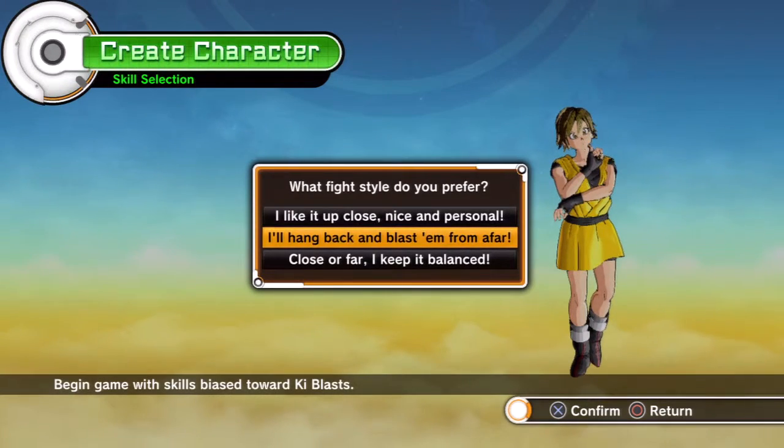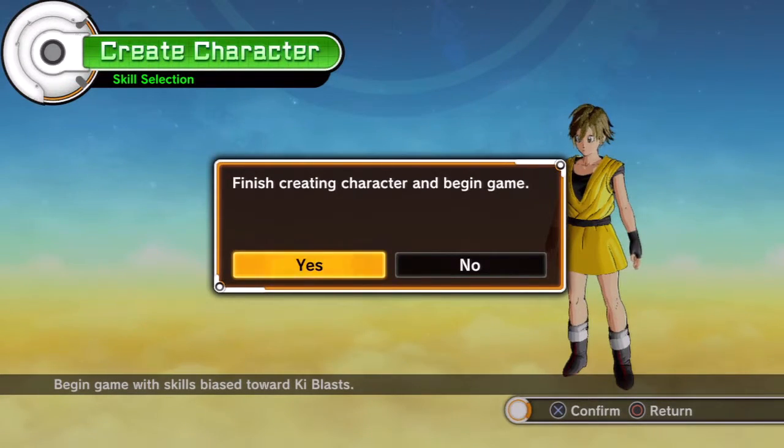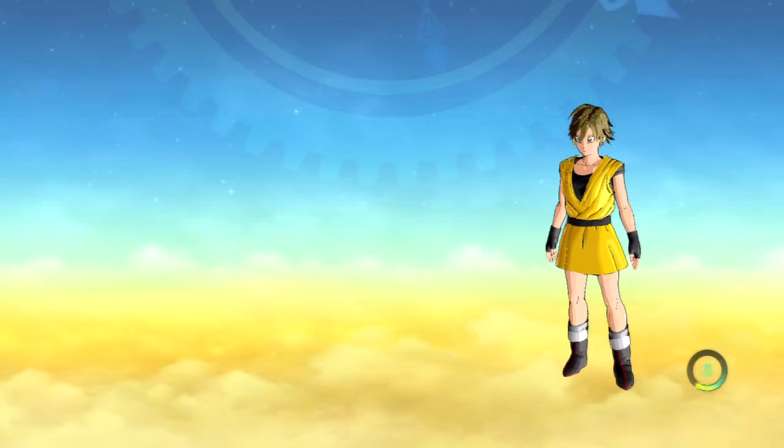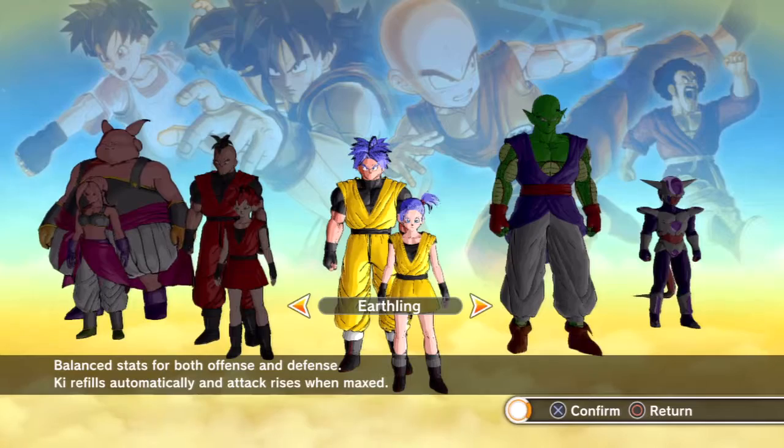In terms of combat, she is very, very ranged — especially if you've played Persona 4 Ultimax and all that. Alright, so now that we have Yukari out of the way, we are going to move on to Mitsuru — the best one.